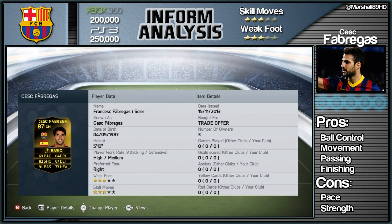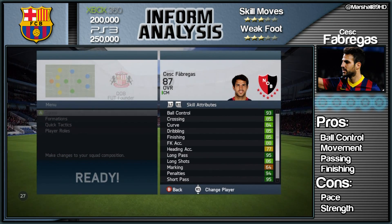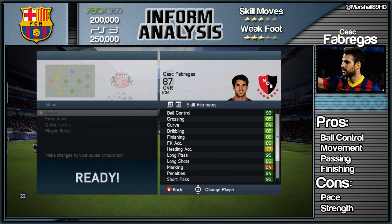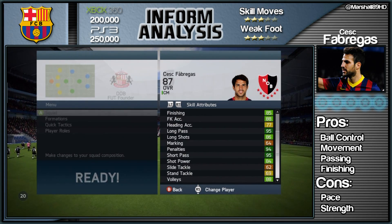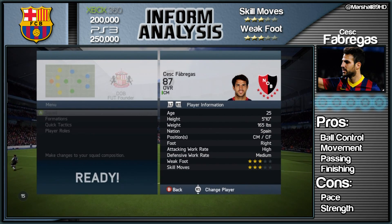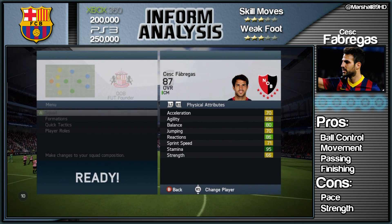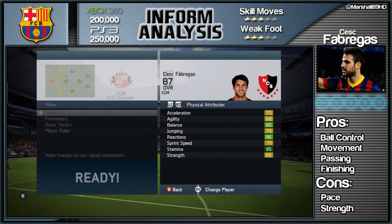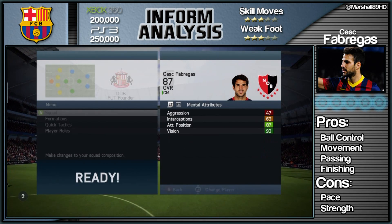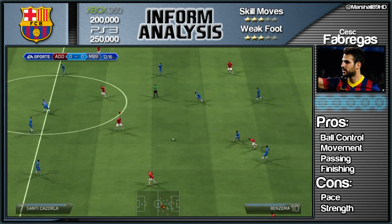He's got a freestyle weak foot and three star skill moves. Moving into his skill attributes, you'll see straight away that his ball control is very high. His high greens are his long passing, short passing, and penalties. He's also really good at finishing and long shots. However, his physical attributes let him down in the strength, speed, and agility departments, which does affect him in game.